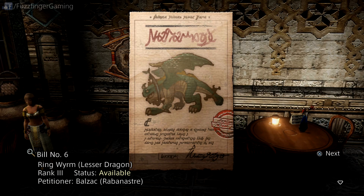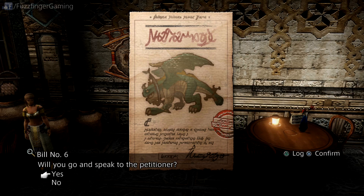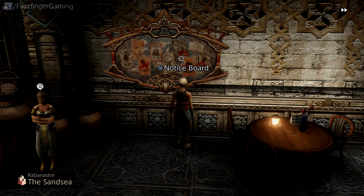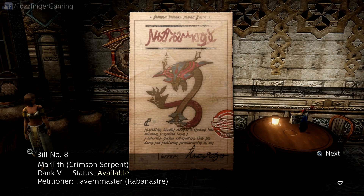So we'll go ahead and select the ringworm — a lesser dragon. Sounds frightful. And that's in the low town area. And then finally the maralith — the petitioner I mentioned is also in the low town area.